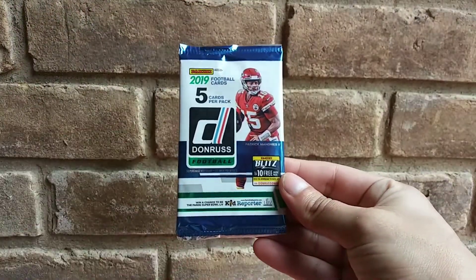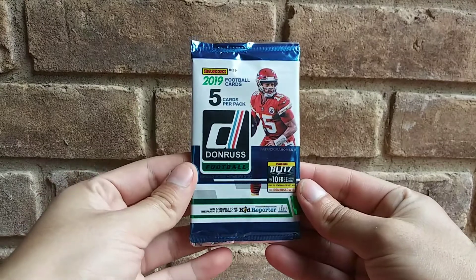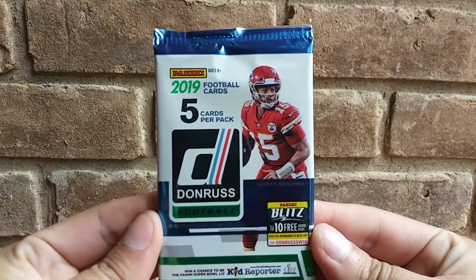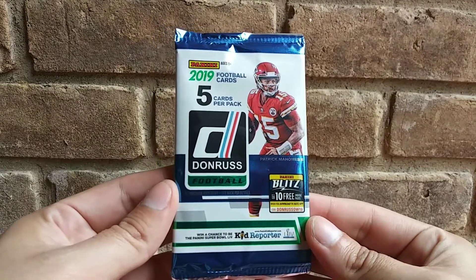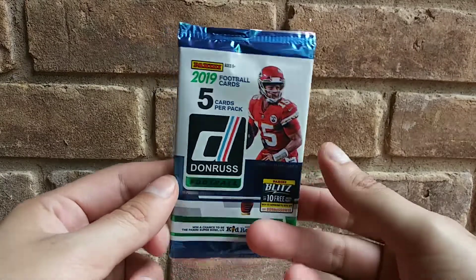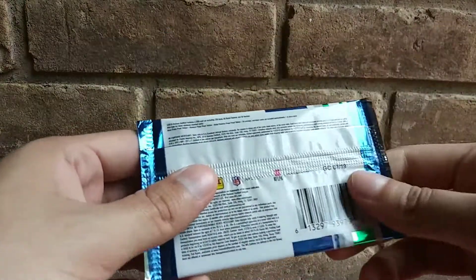We found at the Dollar Tree — surprise — we got 2019 Donruss football, five cards per pack, and this one said there's exclusive yellow parallels, so that's awesome.